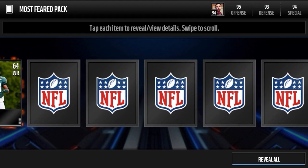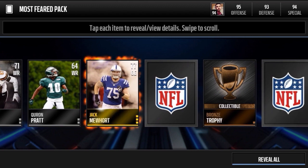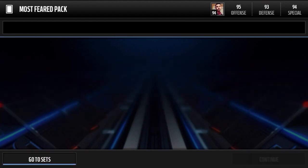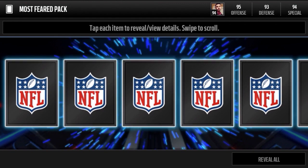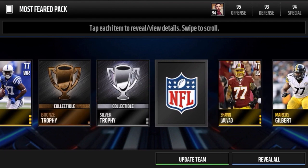Okay guys, five more packs — well, that's including the bundle topper. So hopefully we get lucky and clutch it out with a 94 Marshawn Lynch — wouldn't that be something? Terrell Prior most feared wide receiver, 91 overall. Get another Robert Mathis and a bronze trophy. So not the worst packs — definitely we got an elite player, we got two elite keys. Definitely can do better though. The Marcus Gilbert is a bunch of duplicates.